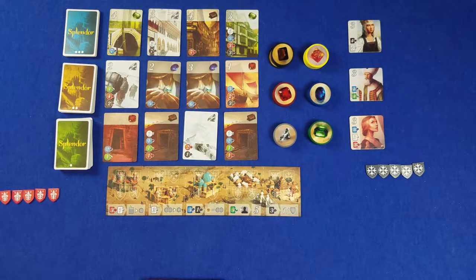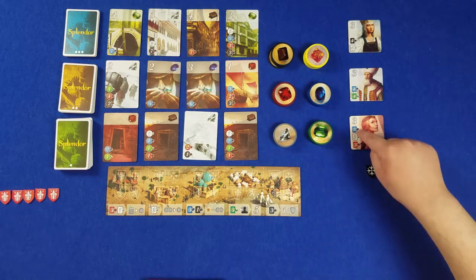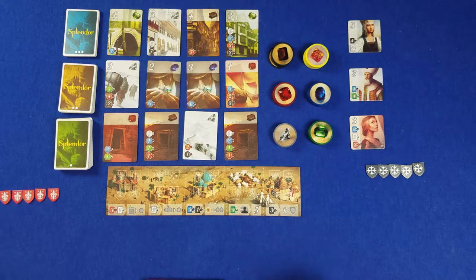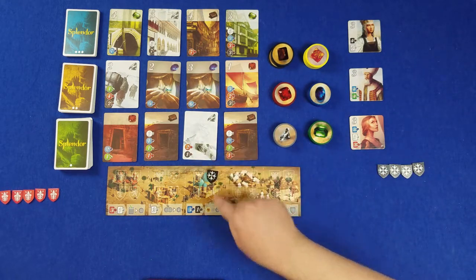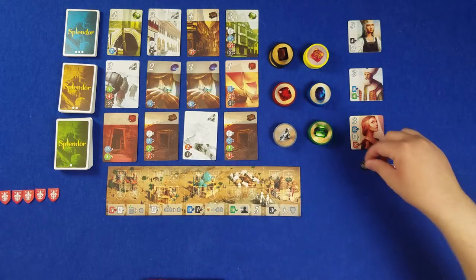How this works is, just like with the Nobles, you have to have these colored cards in these numbers in front of you. Once you hit this number of these colored cards, you put your shield out into the place where you meet the requirements, and you get a special power-up.